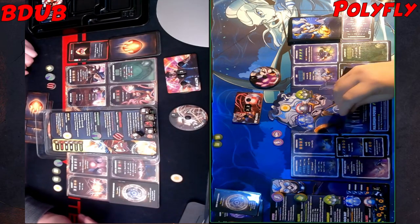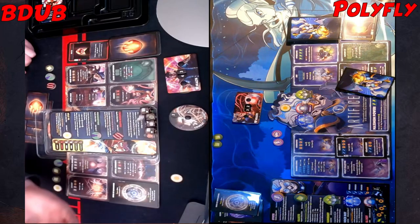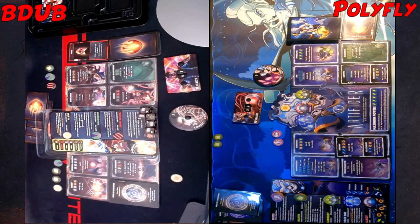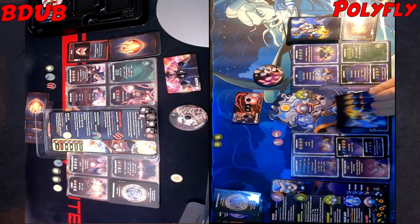Six damage, cast a spell. I'm gonna play Helping Hands and force you to reroll the five. Okay. I'll go for Universal Awareness — hold on, let me think about that. This doesn't really do me much.